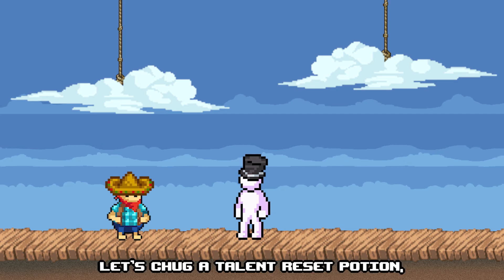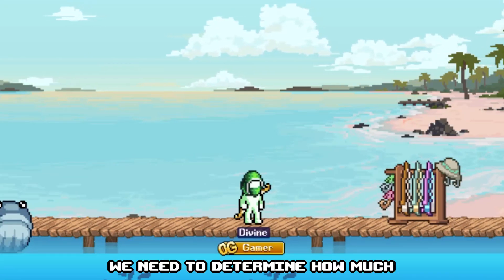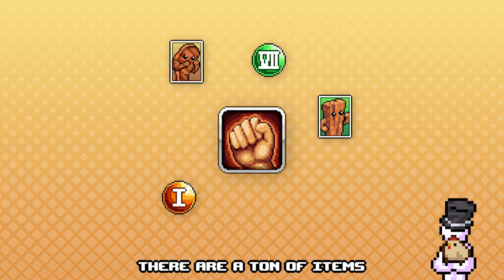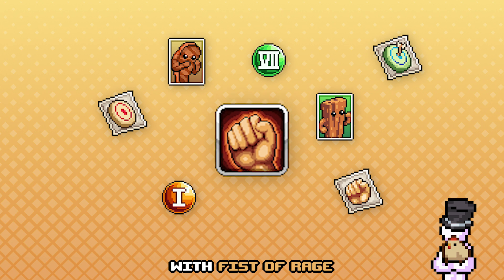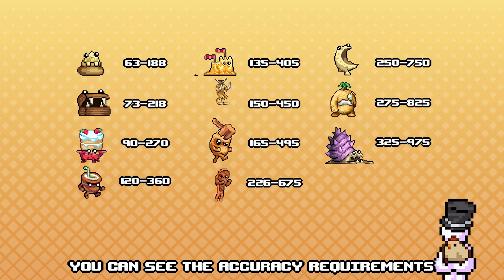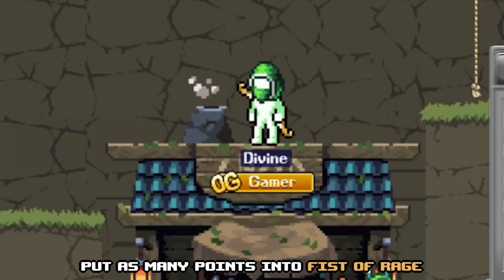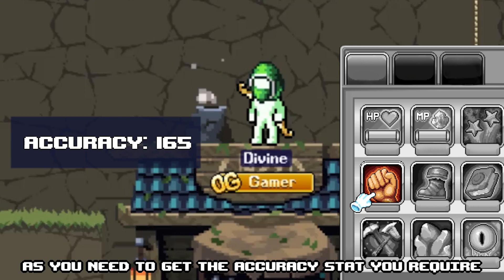Now let's use a talent reset potion and get into the build. First, we need to determine how much accuracy we need. There are a ton of items that can influence our accuracy, and we can boost this value with Fist of Rage. Here, you can see the accuracy requirements for all the different desert monsters.